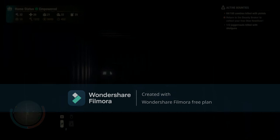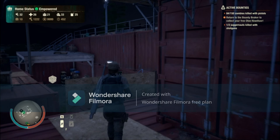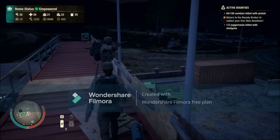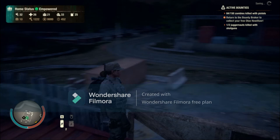I'll hit T to switch characters and load in as Blam — here I am with a brand new character with a SPAS-12 shotgun. She's at full health and full stamina, a really good character. This is just a preview of the game showing how it's played and I hope you guys enjoyed it. I am Black Diamond and I'll see you guys in the next video.